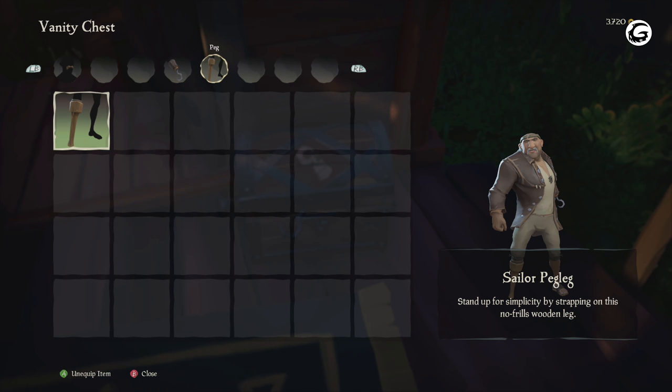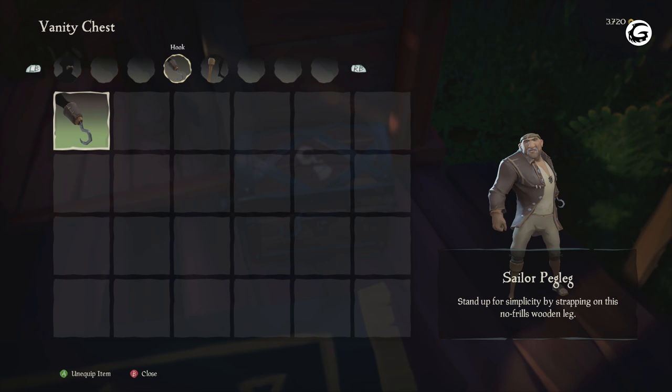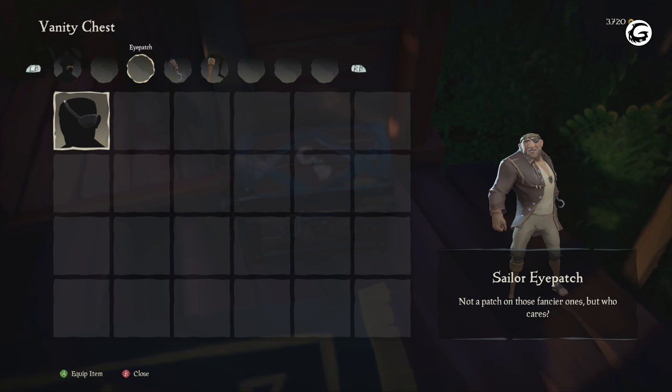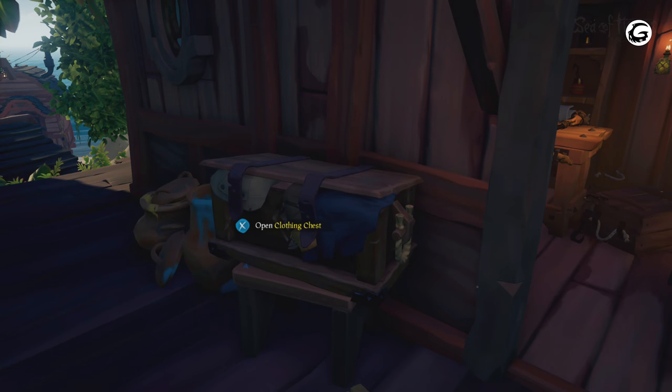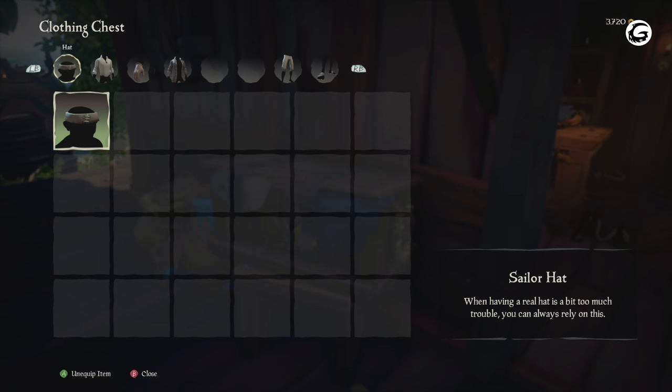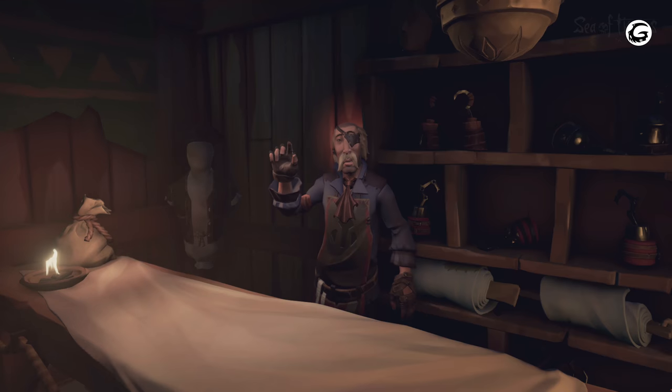Here we are at the clothing store and right outside of it are 2 chests: the clothing chest and vanity chest. The vanity chest includes cosmetic items such as hair, facial hair, peg legs, hooks and things of that nature. The clothing chest includes all of the clothes that you own — basically think of it as a bank that includes all your clothing items. Inside is the shopkeeper who will sell you clothes.